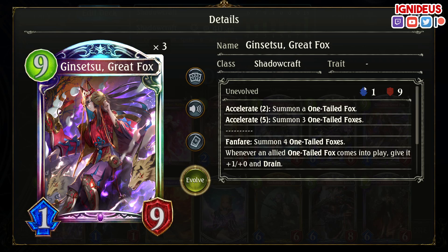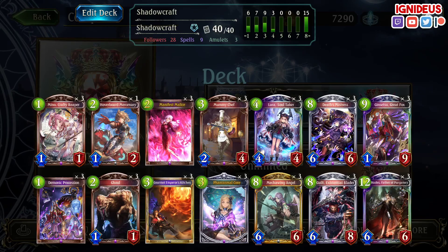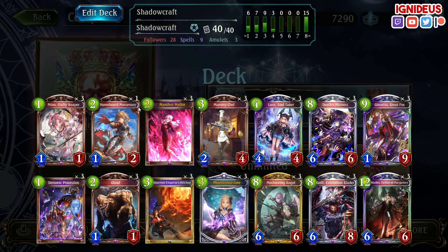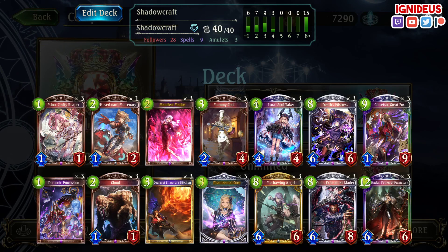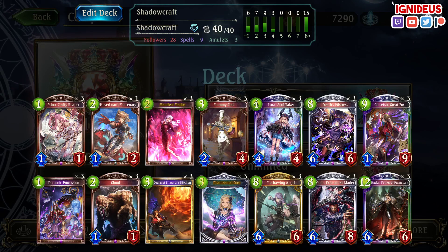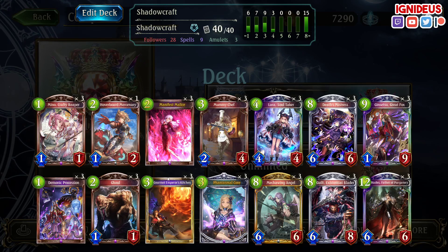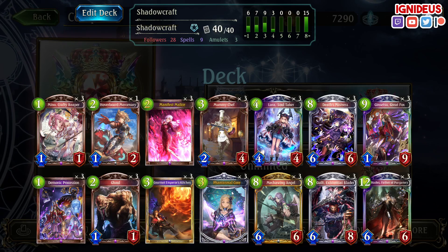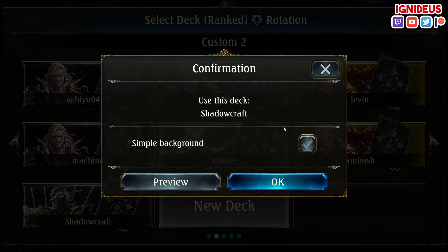Ginsetsu is just great for the Accelerate defensively, and it's 4 Shadows for one card. Same reason why Mecha Wing Angel is great — Mecha Wing Angel is also good because it plays with Ghoul very well. The only problem with Mecha Wing Angel is that it kind of interrupts your hoverboard draw a little bit, but I do like having the 1-off hoverboard, because draw is good in a combo deck and you want pretty much all the draw you can get. Mecha Wing Angel is too good in terms of Shadows plus draw with Ghoul that you don't really want to cut it out.